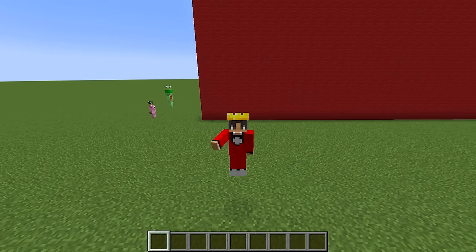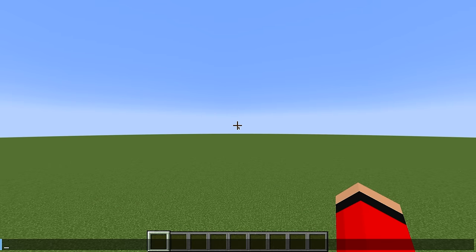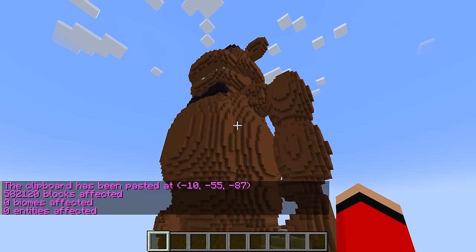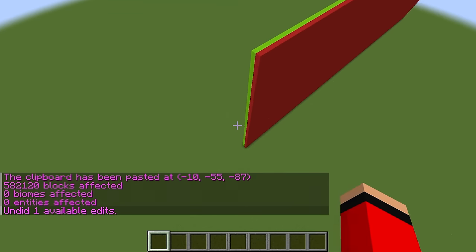Today I'm cheating in a FNAF build challenge against my friends. Whenever I do this command, a giant Freddy appears. This looks so cool, but I need to make this thing disappear so my friends don't see.